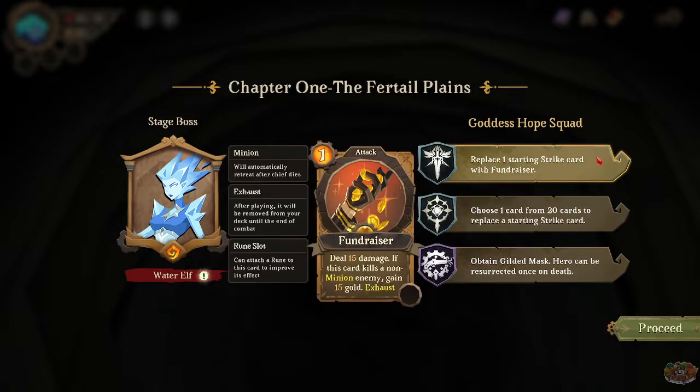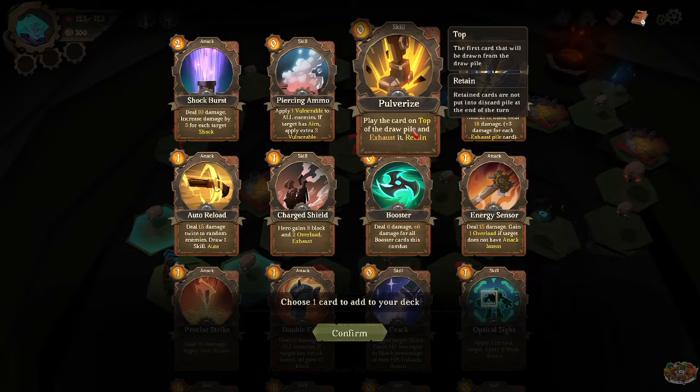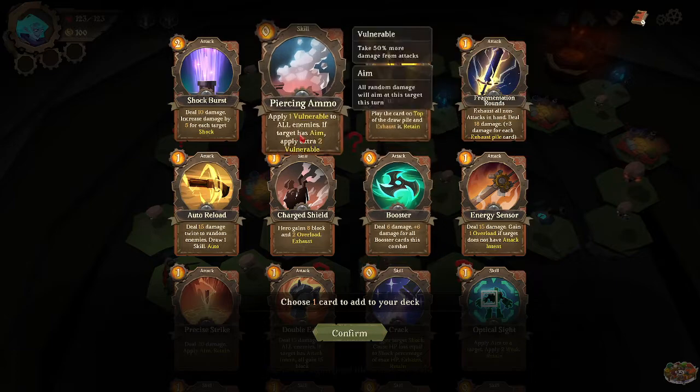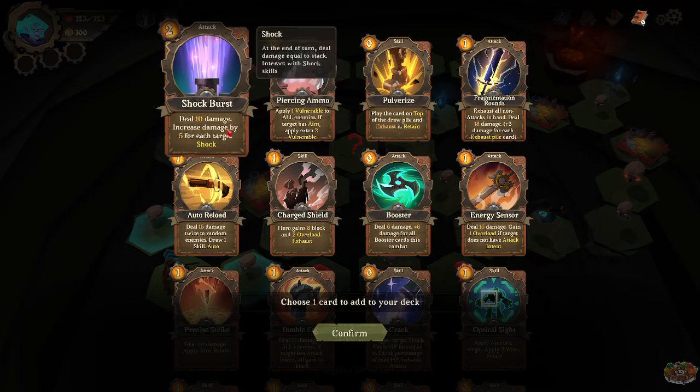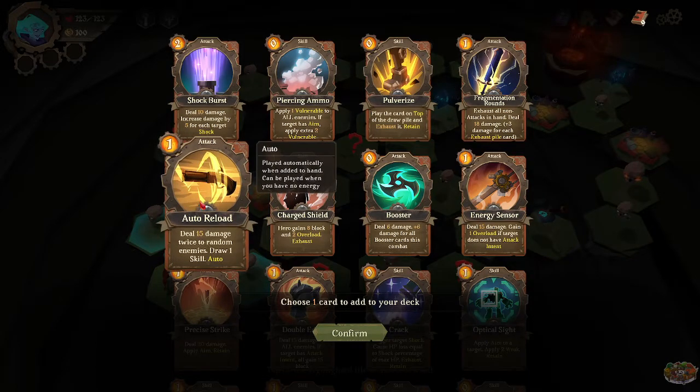I like the Fundraiser because 15 gold per kill is excellent, but it hasn't come up at the right time. I'm going to choose one card to replace a strike card: exhaust all non-attack cards, deal 18 damage plus three damage for each exhaust pile card; play the top card from the draw pile and exhaust it; retain — apply one vulnerable to all enemies; if the target has aim, apply an extra two vulnerable; deal 10 damage, increase damage by five for each target shock.